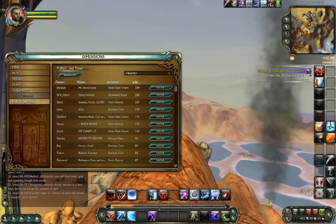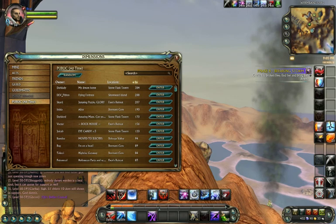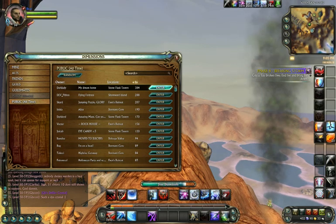So I hit that and it brings up a list of public dimensions. We're here on public ones. I want to go to the very top one — Dark Lady's My Dream Home Stone Flask Tavern. I love taverns. So here we go.